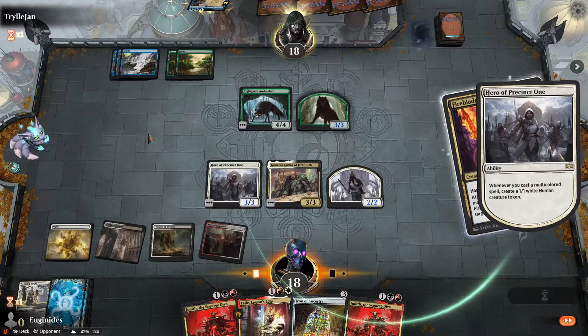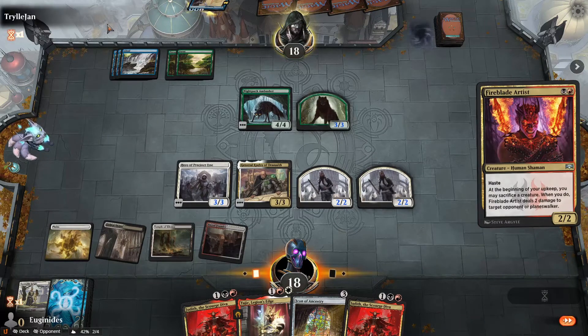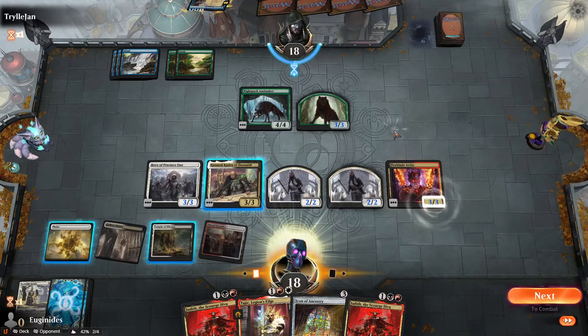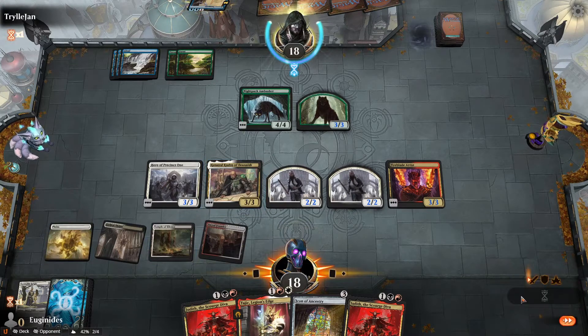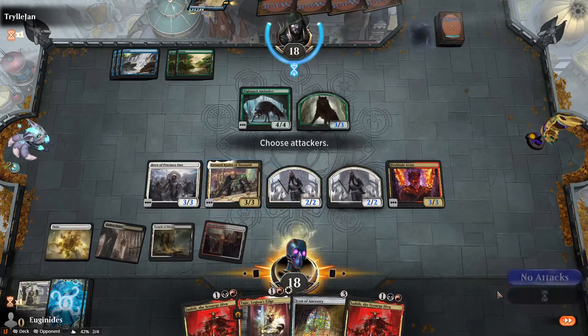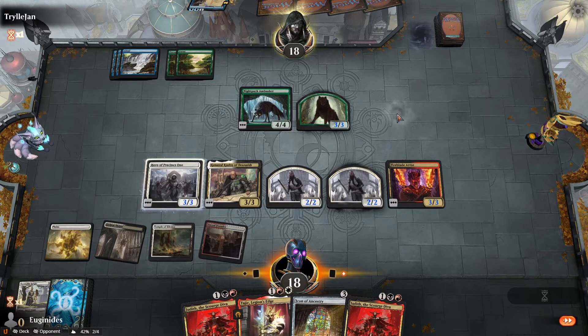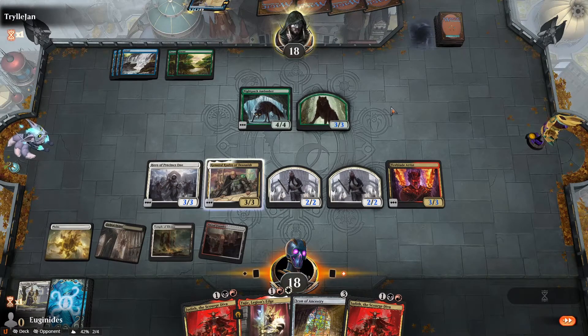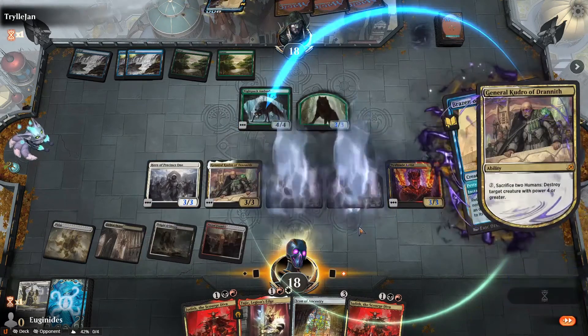I wish I had Sheville in this deck — I'm going to call him Shovel, just easier and funnier, to me at least. So I think I want to kill him and then run out the Artist, but then if he has another one, that's awkward. So I think I'll wait one more turn, because then he could just run into another ambusher. Might as well kill him while I can.